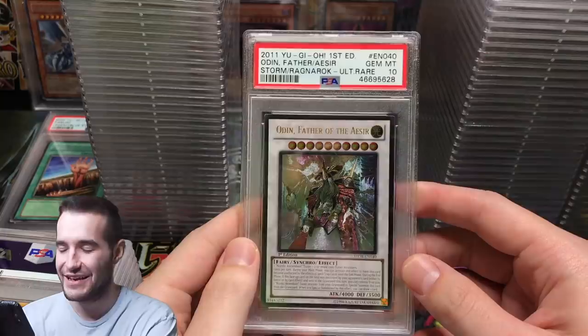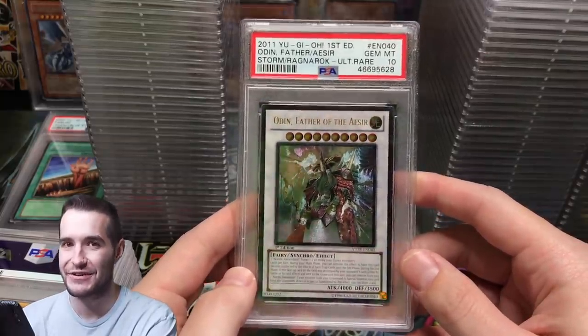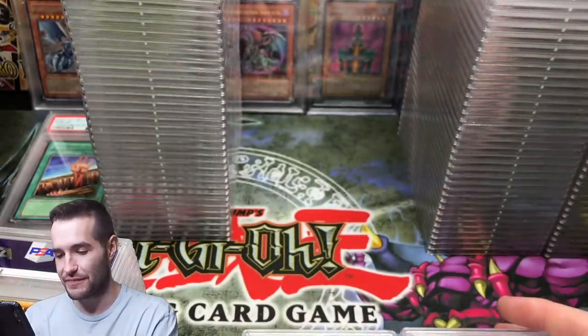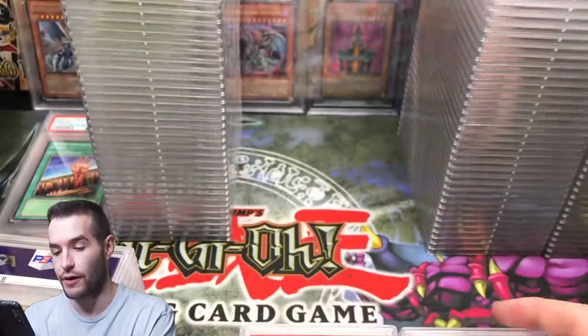Ultimate Rare Odin — that is a good one, first edition. A 9 on Odin — that would have been really nice in a 10; those are really tough to grade.